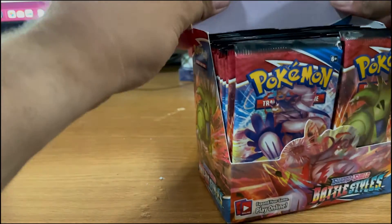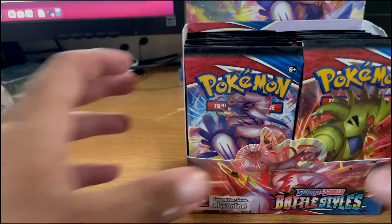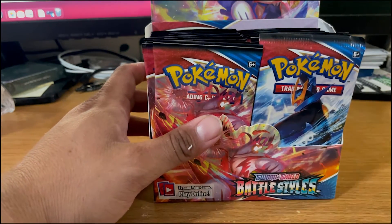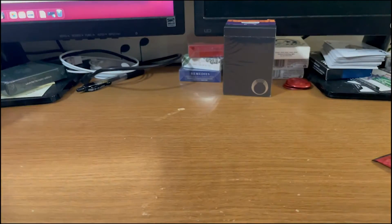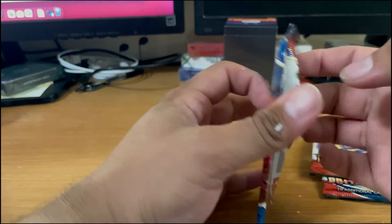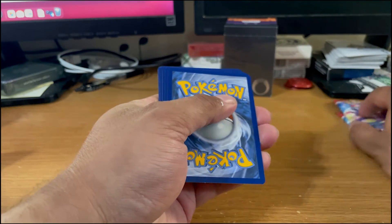Let me get this in there — there it is, Urshifu. I got two Urshifu; I was hoping the other one would be the other situation, so we're gonna do one, one, and one. I want Empoleon — there we go. Alright, set that aside. We got Empoleon, Urshifu, and Tyranitar. Let's go with the Tyranitar first. I don't think they've changed anything as far as pack trick goes, so I'm going to use the old pack trick. I will have redeemed that by the time this video goes live, so it doesn't matter.